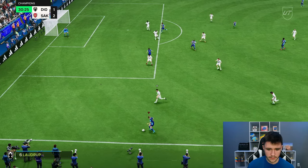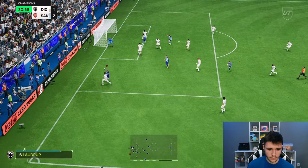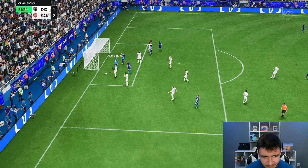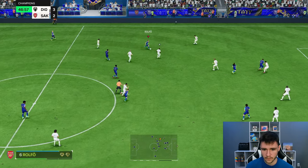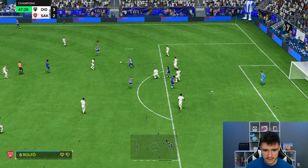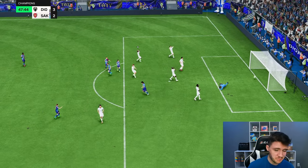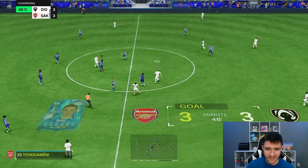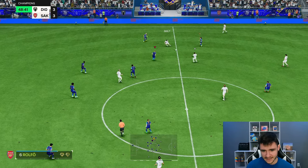Rolfo driving forward — we could go down the byline. Rolfo picking out a pass — I should have been a little bit more clinical there. Here's Rolfo with some accurate passing again, looking for a Trivela from a little bit further out. The long shots are pretty good as well. This card honestly, with the potential of becoming a plus 4 — a 93 rated card — I think it's a must complete.